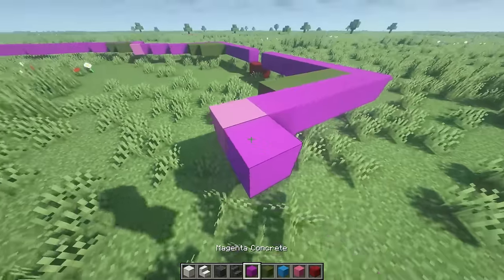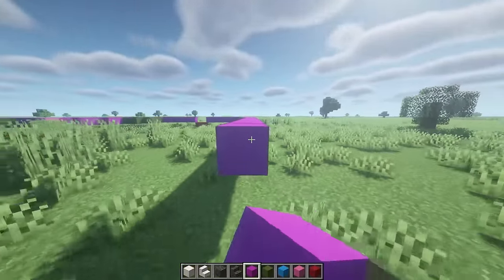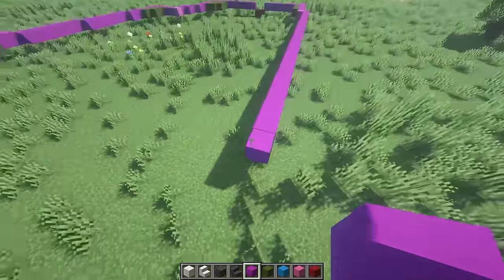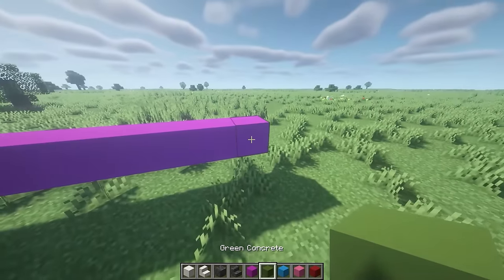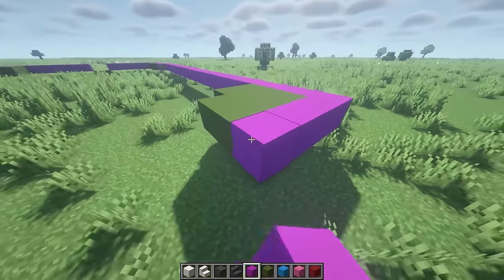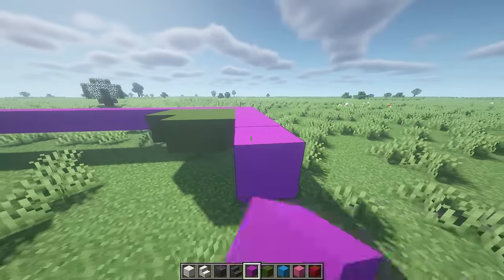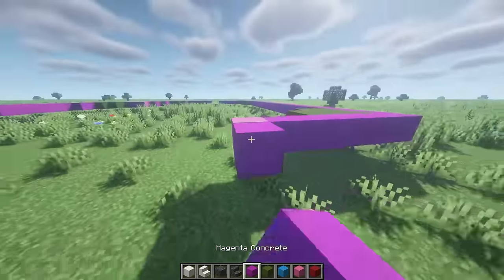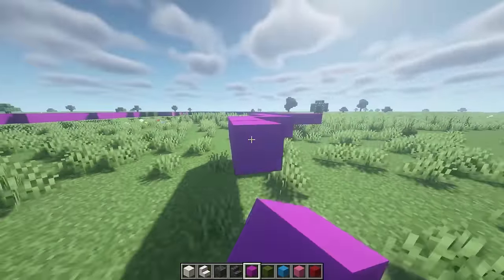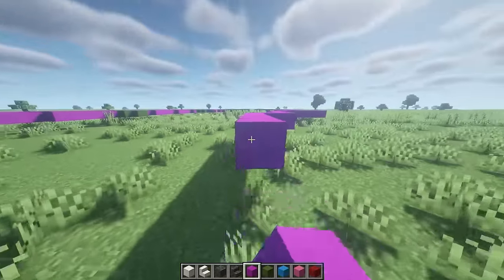Behind this block, starting from this block, place 27 blocks. Then from here place three, three, and two. From this block place two, then pink concrete. From this block place five. On the fifth block go up two. From this block place five. Then place two more up from this block and go all the way until it hits the end.